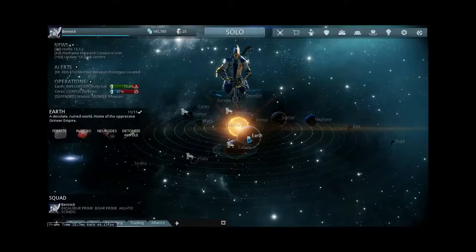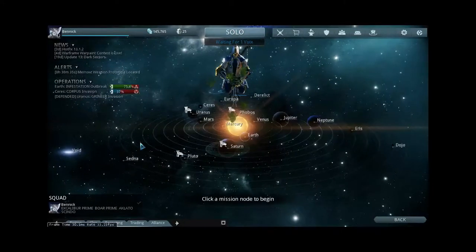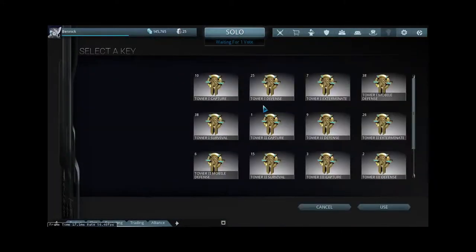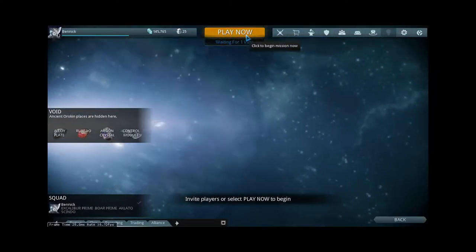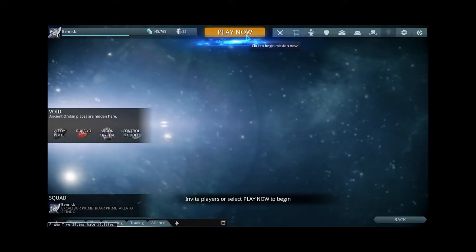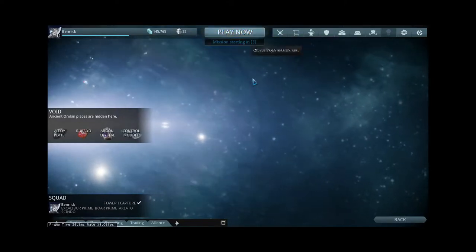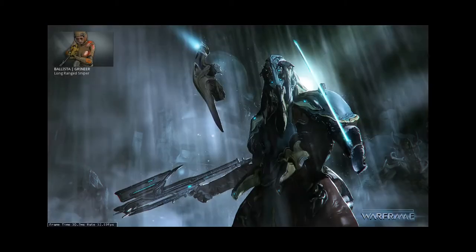In addition to the star map with missions you can unlock, there's also the Void, which requires keys found in-game to access an exclusive area. There are tile sets only available this way. I'll do one of these to show it off — you'll get to see something other than the Grineer tileset.